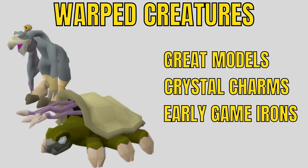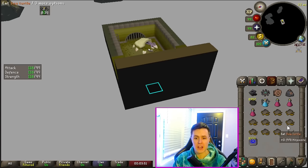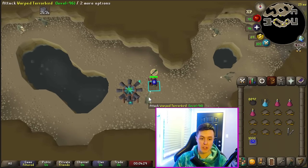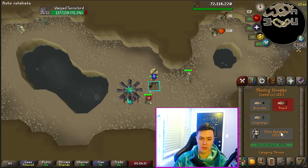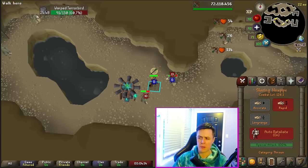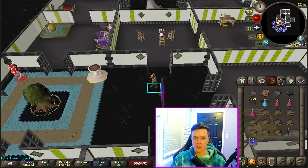Warped Creatures have great character models. You need crystal chimes to kill them, and these are mostly for early game Iron Men. You can use range or melee — what's important is that you bring your cannon and your crystal chime. Luckily they're in multi, so your cannon can hit everything. You can just auto-retaliate them, or for a little bit more experience, manually click on them. Key takeaways: find a spot where your cannon can hit a lot of them and do as much damage per second as possible.